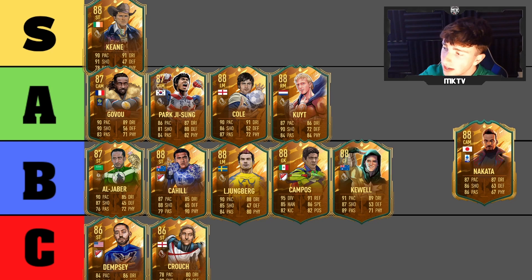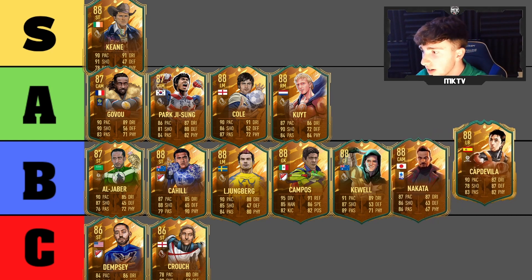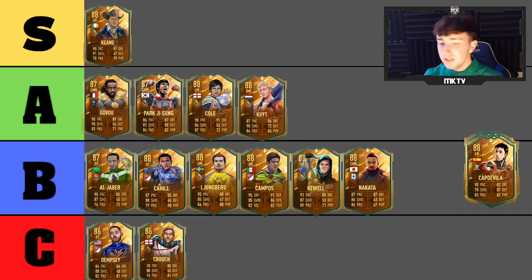Next is Nakata — an interesting one. He looks decent on paper, I like the look of the card, but it's just a bit of a weird one. I think it does have to be B tier here. There does seem to be a lot of B tiers in this list.